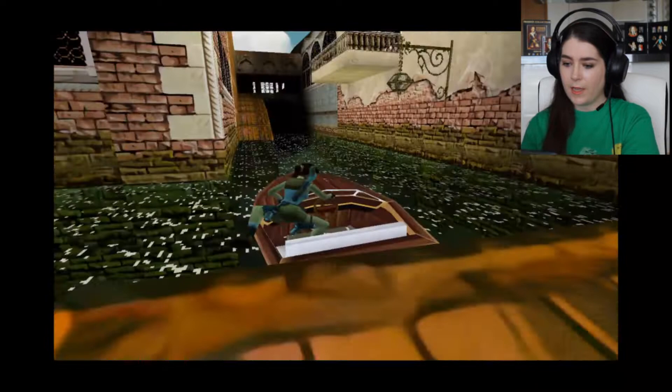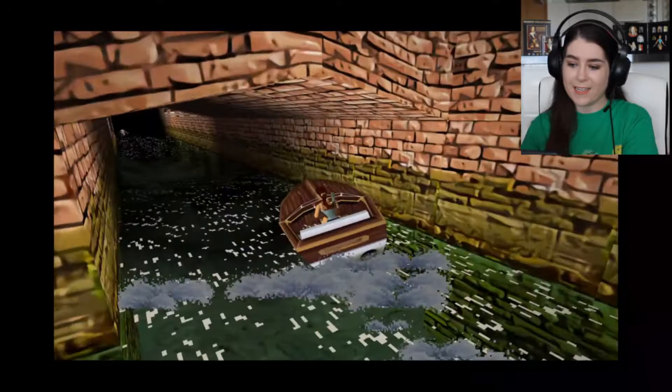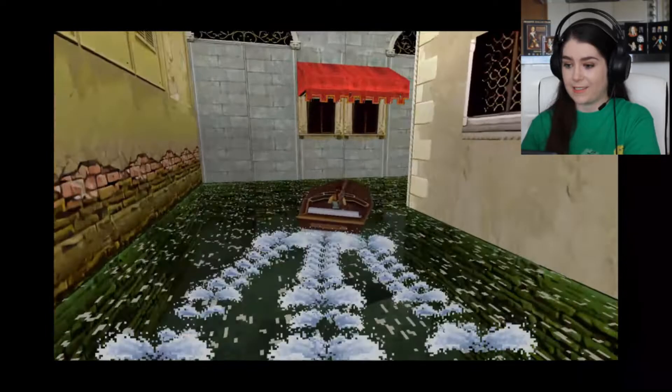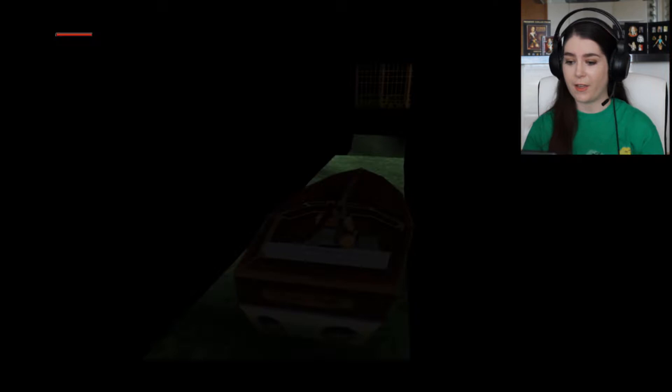And then you can go up this ramp and do it the normal way at your own pace, or you can take a leisurely drive around Venice and crash into some walls, as I always do. And again, just very, very slowly — or quickly, whichever — go towards the exit. And there we go. They stay open for as long as you need. And it's just really, really easy.